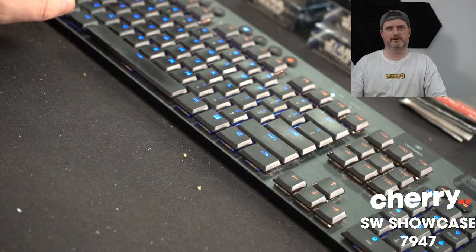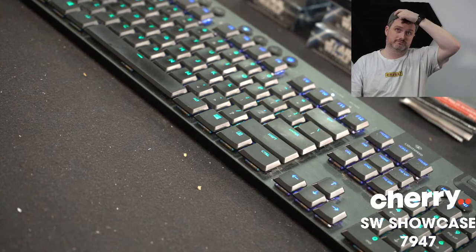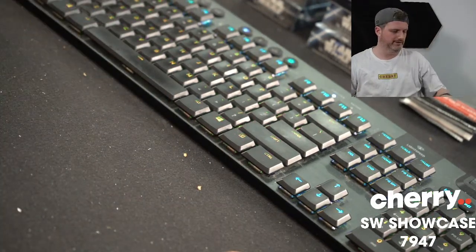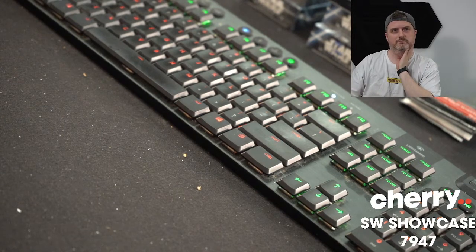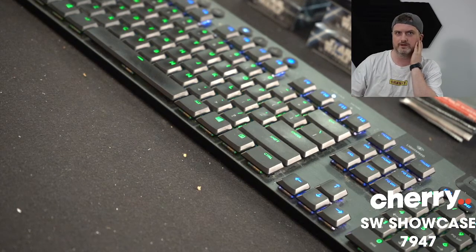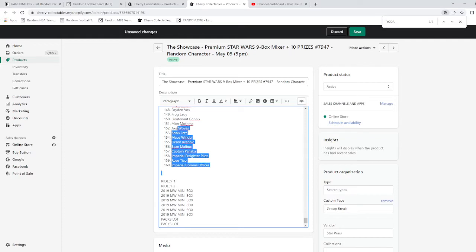I've added the prize list to the bottom of the breaks list so you can see how it'll work. We'll put the list of names into the list, your names, and we'll spin the list 5 times. The top 10 people will each win a prize in that order. So the person in spot 1 will get Ridley 1, Ridley 2 in 2 — positions 3 through 6. The next people will get the mini box, and then 9 and 10 will get the PAX lot.